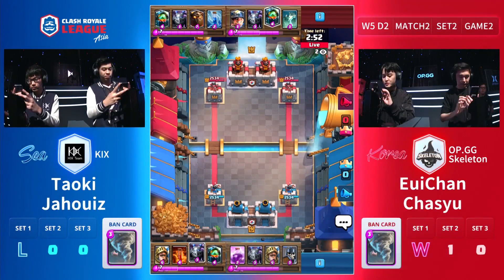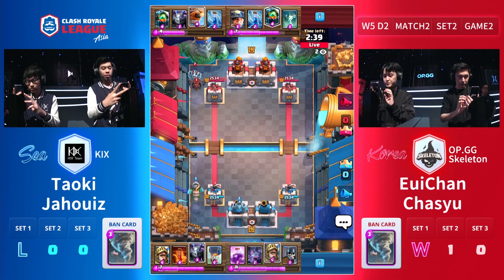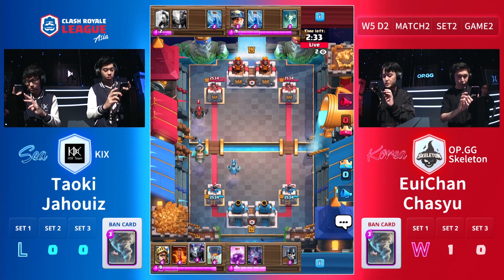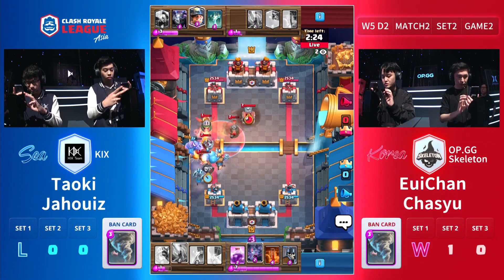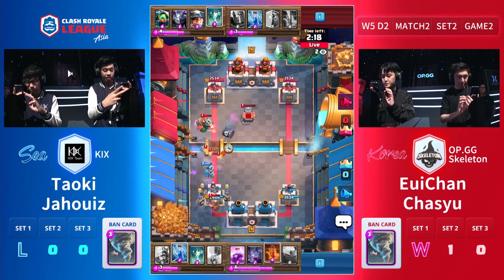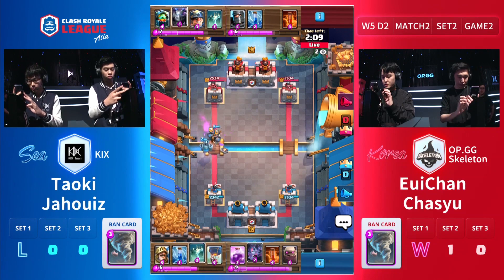Here we are again — Kix in blue at the bottom, OPGG in red at the top. Once again that Lava Hound comes out. It looks like they're playing exactly the same deck, but Kix this time are a lot more prepared. There is a Rage Balloon — Lava Hound Balloon Rage. Great poison this time — it has to stop the push. We actually get a lot of damage to the air units as well, nicely done. This time much better defended than last time, so now we have a game on our hands.